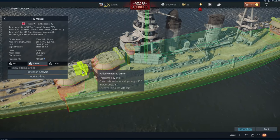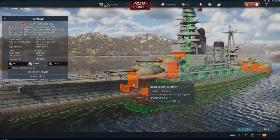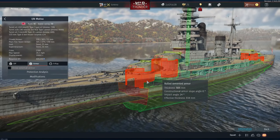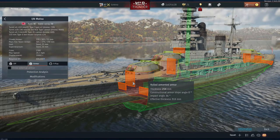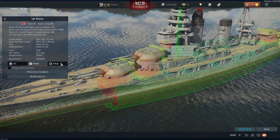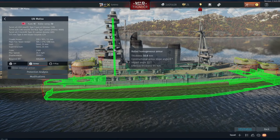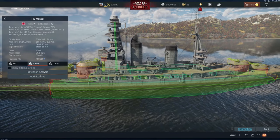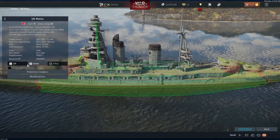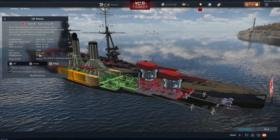At the back of the turrets it's 190 millimeters, and the roof is about 152 millimeters, again tapering down. The barbettes max out at around 305 millimeters in some areas, with 254 millimeters at the fronts. The bridge itself is surrounded by 254 millimeters of rolled cemented armor, and there are various other smaller bits of armor going up the pagoda tower, though that doesn't seem to have much effect in game.